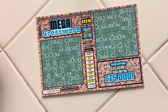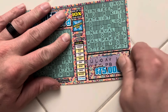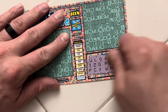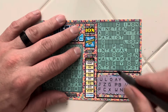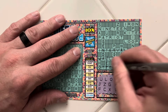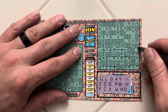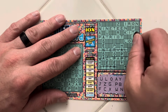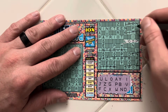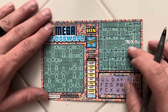Moving on to the Mega Crossword, starting with ticket 36. Our letters are U-L-O-A-Y-I-V-B-P-C-Z-J-F-C-X-W-N-D. No E, but at least we have the A. No E, no H, no S, no R. I-N-P, U, no T.